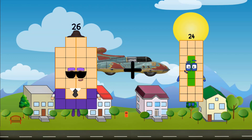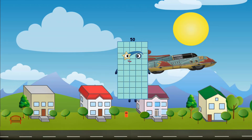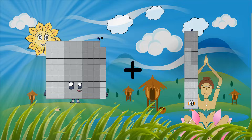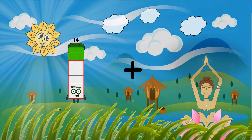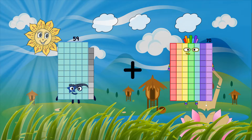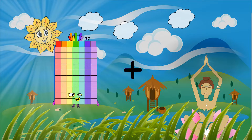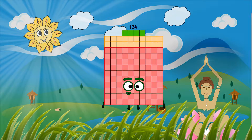26 plus 24 equals 50. 50 plus 92 equals 191. 59 plus 70 equals 129. 77 plus 47 equals 124.